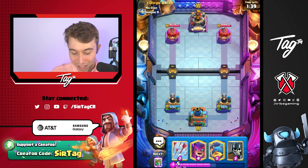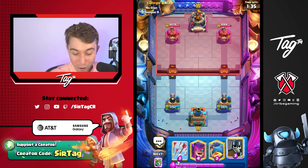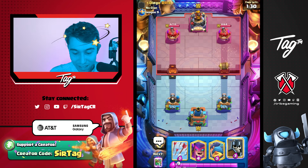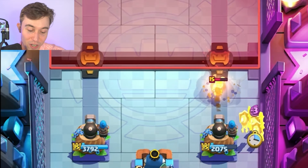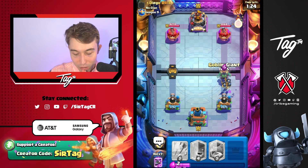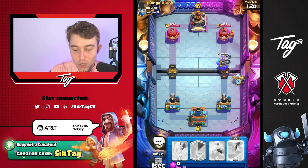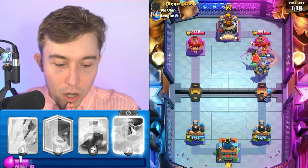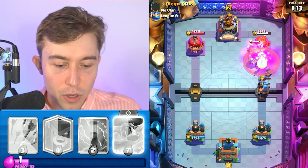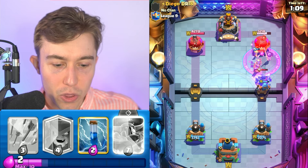The doctor has ordered up a healthy dishing of damage on our tower. I don't know if we're going to be able to combat that if he decides to do the same strategy again with Freeze. If we go in for a Mother Witch against the Graveyard, it usually works out, but I'm not feeling it right now. I would love to pull the P.E.K.K.A yet again with the Fisherman. What if we pull the Valkyrie away? I'm okay with that. Then we go for a Rage with the Guards, pull the P.E.K.K.A away, and the Goblins lock onto the Tower with the Guards.